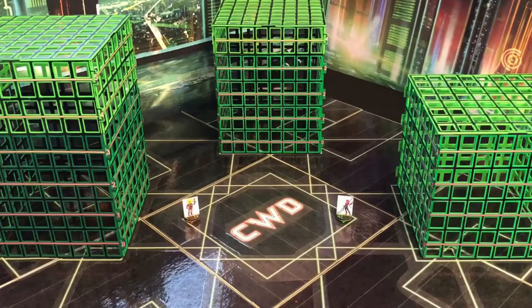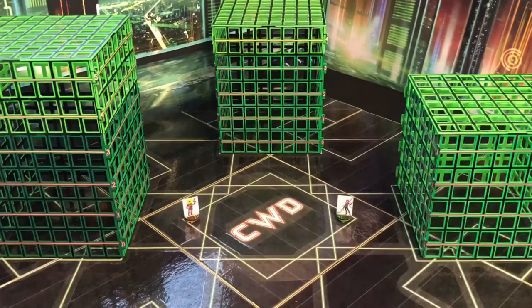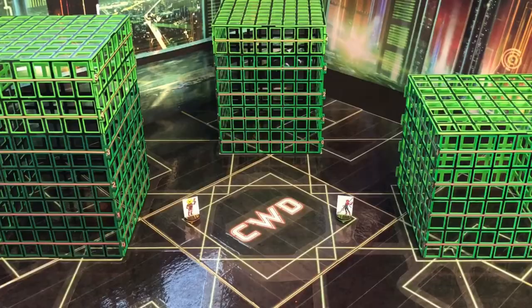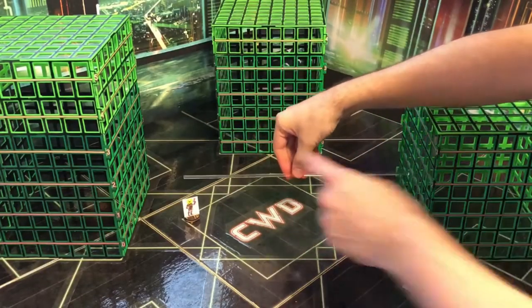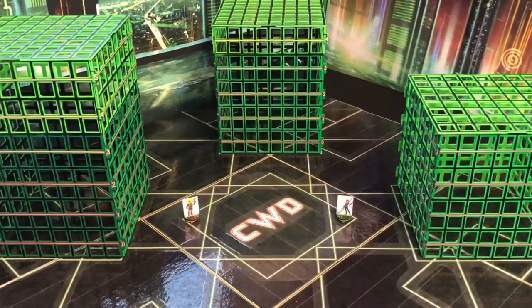In this video, we're going to learn the basics of attacking and defending. We're going to have a Lofacer attack Onibagatia. Let's review the Lofacer's card to see the range of his weapon. It's rod range 1+, meaning that horizontally he shoots 1 rod plus 1. Onibagatia is in range, and nothing obstructs his view of her.